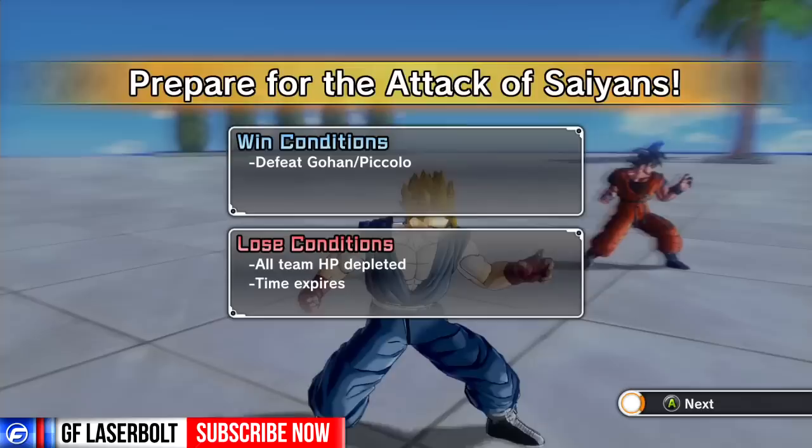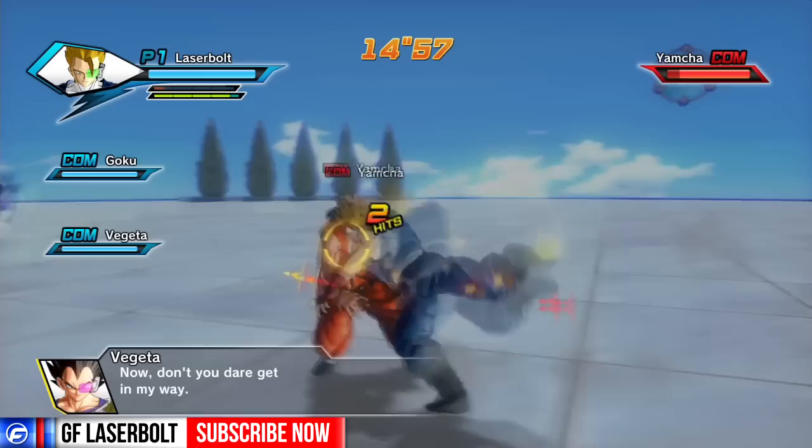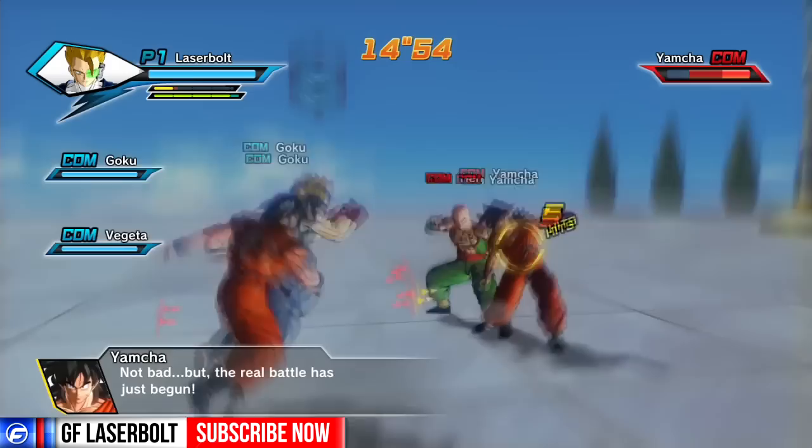So this is prepare for the attack of the Saiyan. Basically, what you're going to want to do is when you go to this world or this mission, you're going to be forced to fight three different characters. You're going to fight Tien, Krillin, and Yamcha — three of these characters.